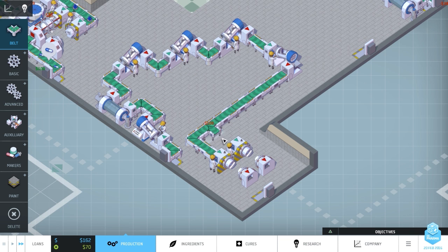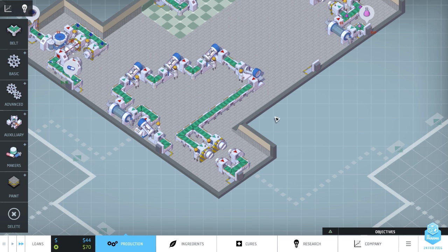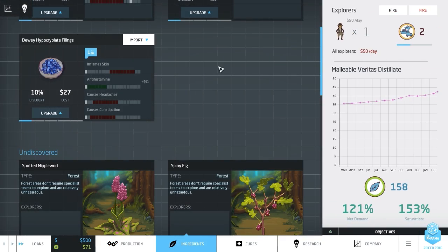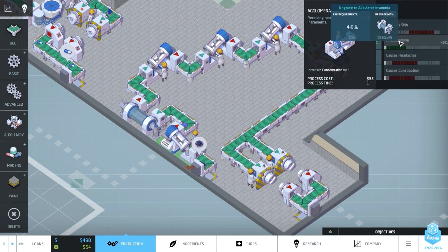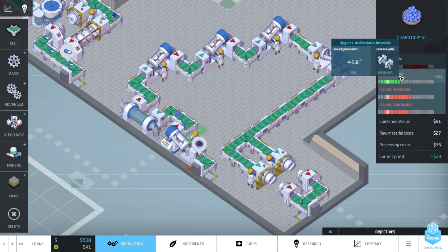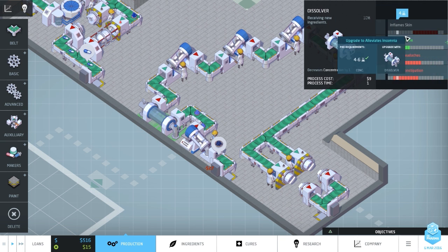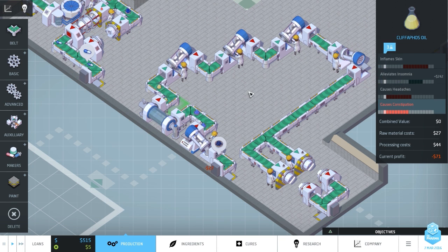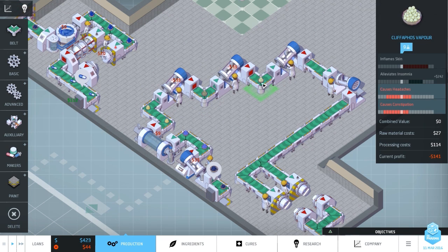As soon as this activates we'll be ready to go. This is now activated - don't know how good it'll be but we'll see. It brings the ingredient in, upgrades it to the antihistamine effect, and then to upgrade to alleviates insomnia we use a dissolver. That then dissolves it to alleviates insomnia - we need to increase concentration by at least nine, and it'll go through twelve. I think the max strength is probably higher, but going to twelve gives a little security. It'll sadly inflame the skin, but it's now almost at the top end.